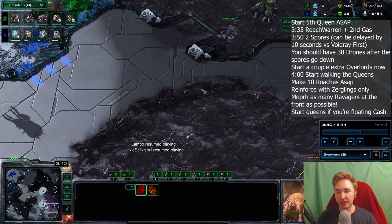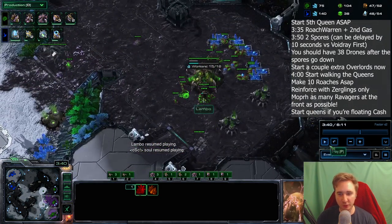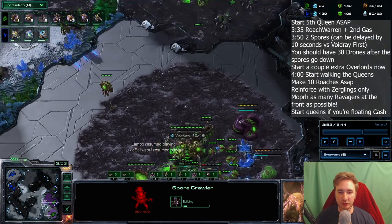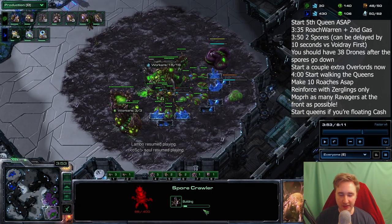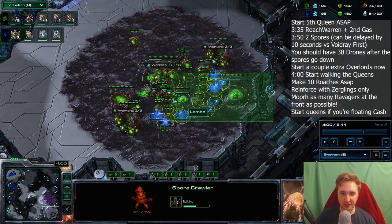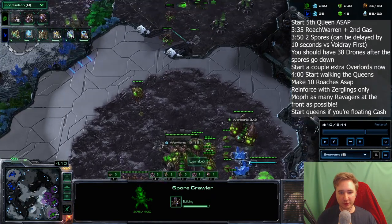Now we just make drones until we hit 40 — you can hover over it in the top right. We want 40 because we want 16 plus 3 on both bases, so that's 19 plus 19 which is 38, and we want to make two spores as we move out. Right before we move out we throw down spores — at 350 we start two spore crawlers. If it's oracle first you should make them a little bit before you're done with the droning; if it's void ray first you can delay them a little bit longer. I stopped at 37 here which is a slight error — one drone too little. We make overlords to get ready for roach production, and after we inject, right before the spores are done, you move out.